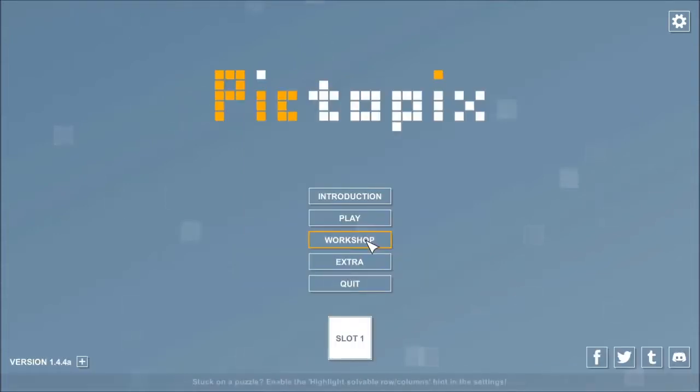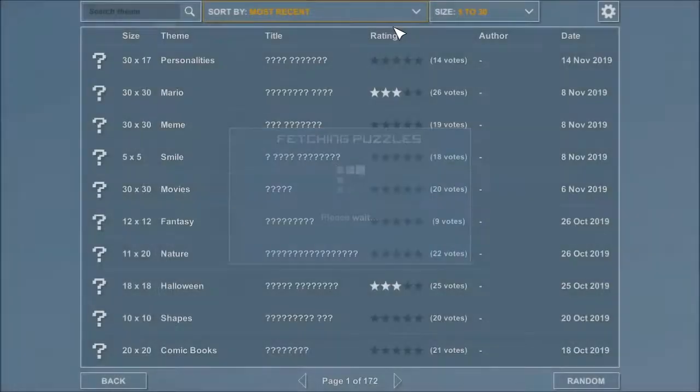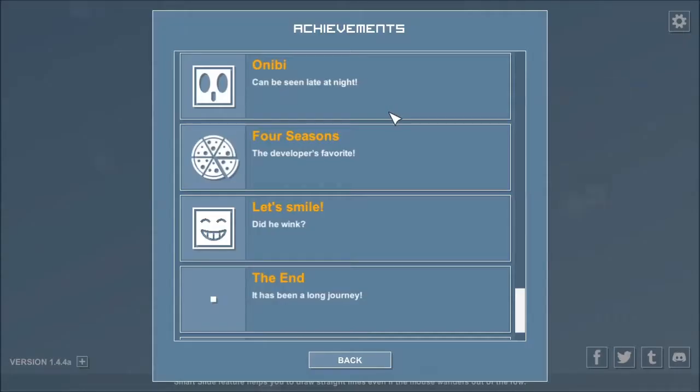Once you've solved the mosaics, the challenges, and the 200 or so puzzles, there is a community workshop of puzzles made by players — over 1,700 made in the last couple of years — and you can specifically try to solve ones made by the developer. There are also some odd achievements that you can get by doing obscure tasks, for which you'll either need to get very lucky with your timing, or use an achievements guide.